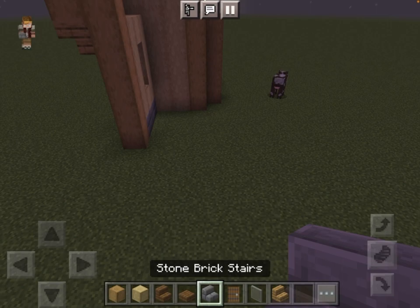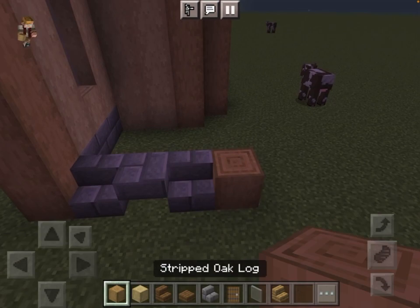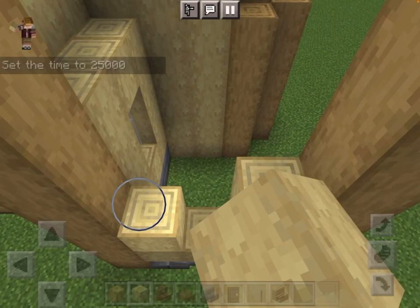Now for the next step, you want to place down basically the same thing again, but you want the pillar to go up that high. Next, you basically want to copy that pattern over.